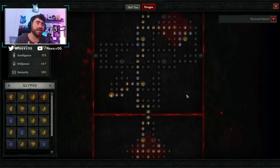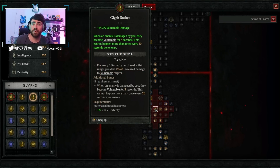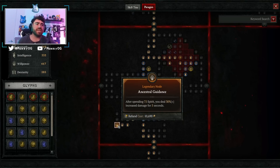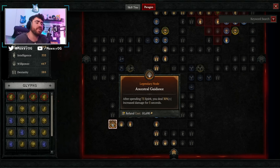For the paragon board — I probably spent three hours tweaking this. On our first board, we're using the Exploit glyph for guaranteed vulnerable on enemies — everything we touch gets vulnerable and we deal massively more damage to vulnerable enemies. Then we're moving into the Ancestral Guidance board. This node reads: after spending 75 spirit, you deal 30% increased damage for 5 seconds. With my current amulet at 63% spirit cost reduction, my Shred in Grizzly Rage costs 10 spirit, meaning I only need 8 Shreds to proc the buff — and we're doing around 2 Shreds per second, so uptime on this node is actually quite good.